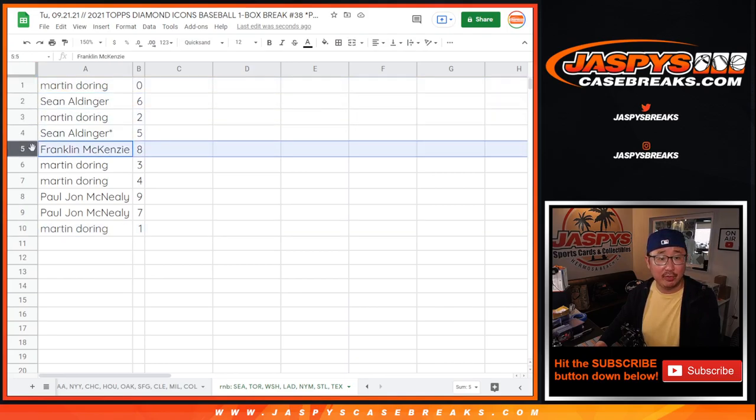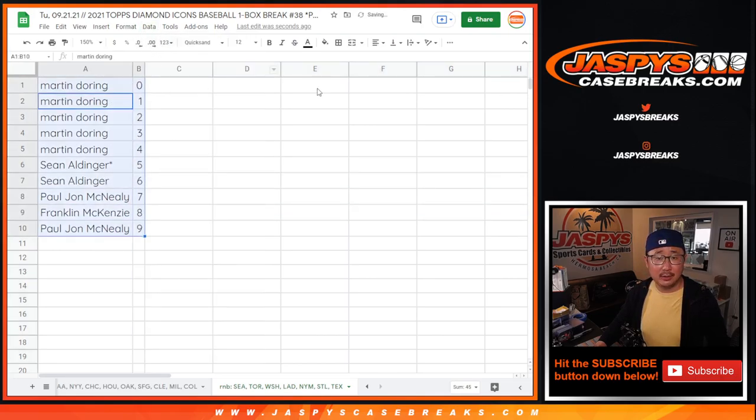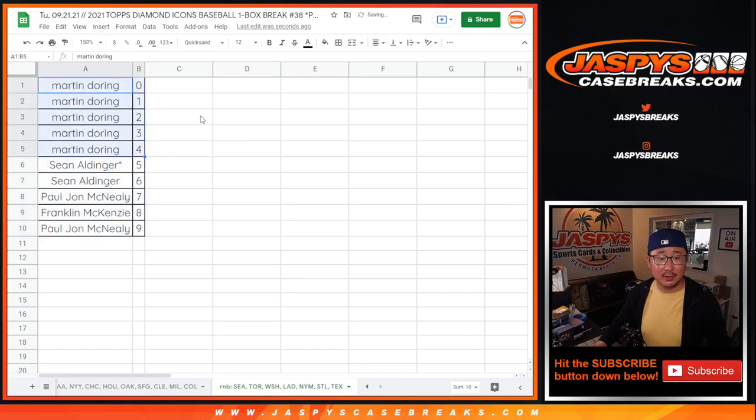Sean with six. Martin with two. Sean with five. Franklin with eight. Martin with three and four. PJ with nine and seven. Let's sort this numerically. That's a good draw for Martin — he's got the first chunk right there. Coming up in a separate video, the break itself. JaspisCaseBreaks.com.